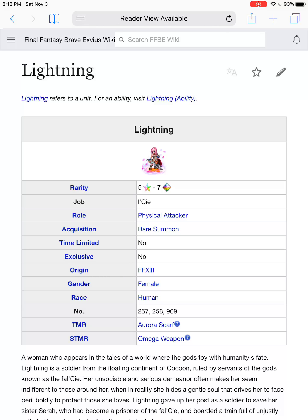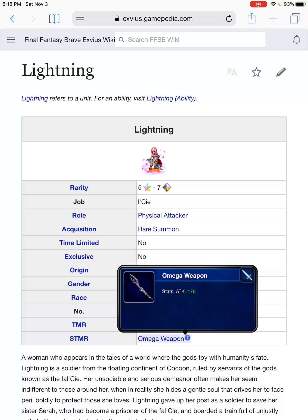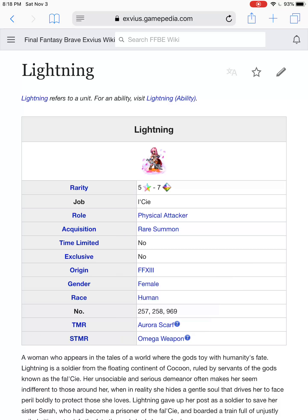Up next is Lightning. Lightning has gotten a bit of a damage upgrade with Aurora's Scarf, and her super TMR, the Omega Weapon, is respectable — a sword with 176 attack, non-elemental. Worth getting. Lightning does have a chaining partner with Tidus in the quick hit family with her endless army attack, and she has a 100% Lightning elemental debuff that allows units such as Hyo or Olive or anyone Lightning elemental to take advantage. Unfortunately, unless something is weak to Lightning or you're chaining with Tidus, I don't see her sticking around much longer in the meta.